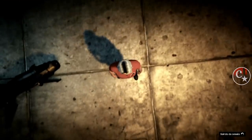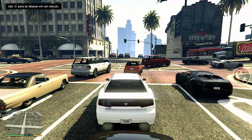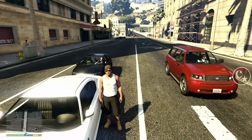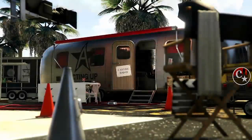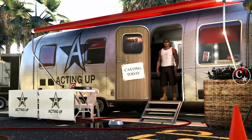Feito isso, vamos até o modo história, onde tudo começa. Chegando aqui, a gente vai entrar no modo diretor. Apertem o menu de interação e entrem no modo diretor. Como no vídeo que eu mostrei ontem, vocês têm que adicionar a ave e tal.